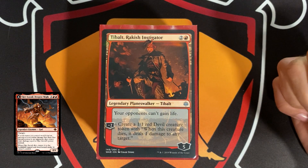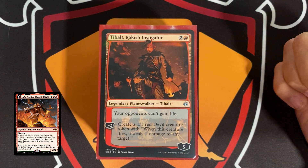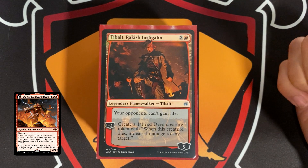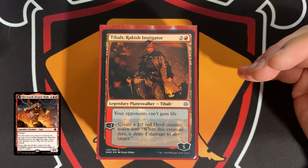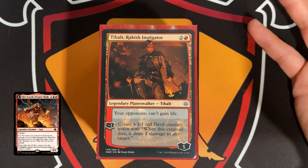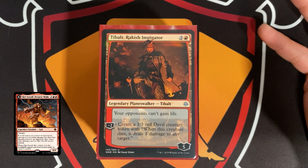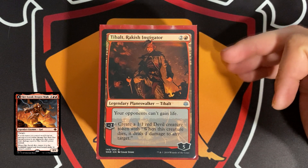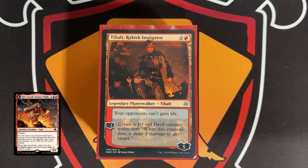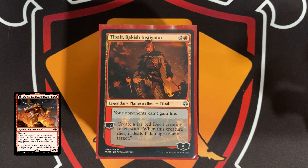I got really inspired by it. It is a mono red god creature that when a red source of yours deals non-combat damage to an opponent, if that damage is less than Augur's power, it deals damage equal to Augur's power instead. Augur has four power, so a Lightning Bolt that typically deals three damage would deal four instead. We also have ways to double our commander's power, and then double the damage as well.